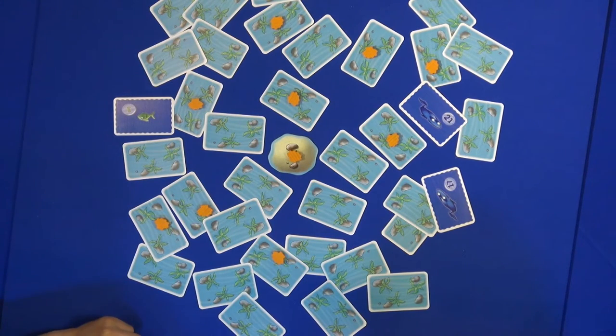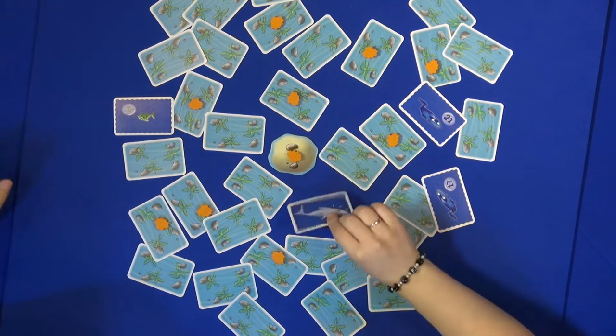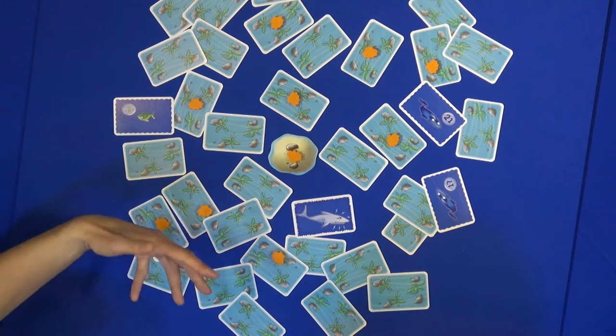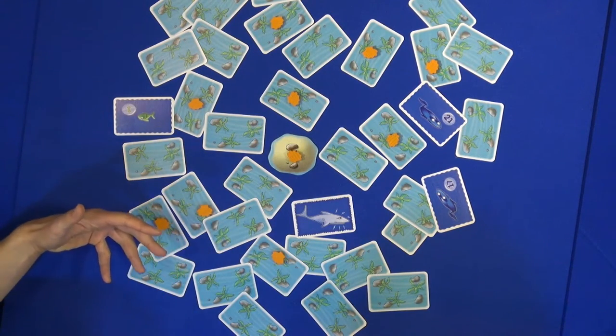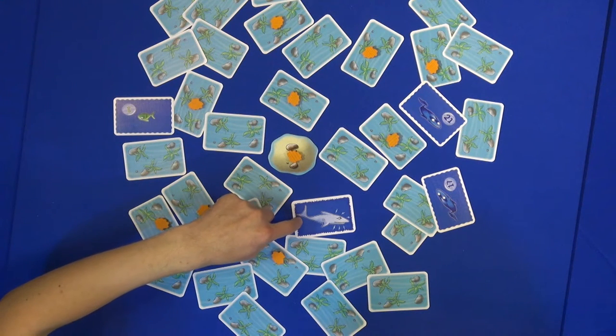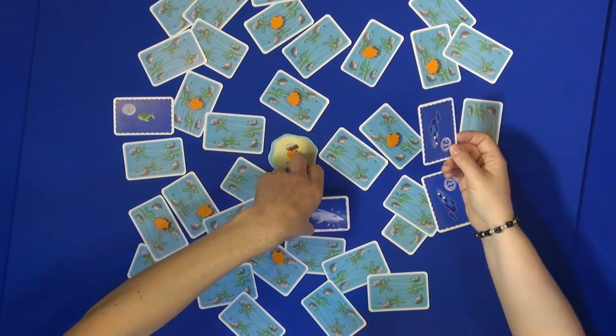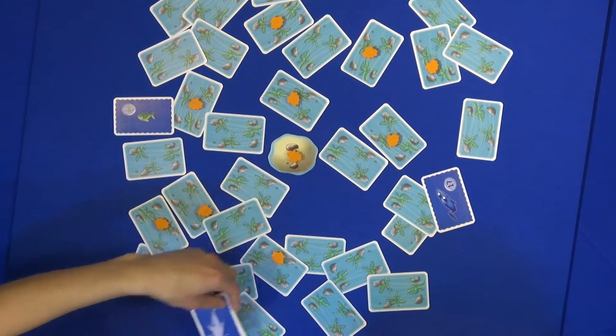Maybe a fourth player also turns a card. Then one round is finished. And if sharks are open, the sharks eat the biggest number fish. It's going to be this fish. So the shark goes there, eats it, and it goes out of the game.